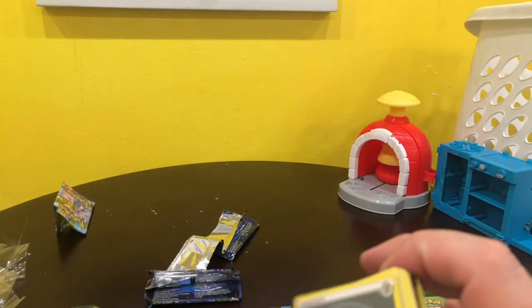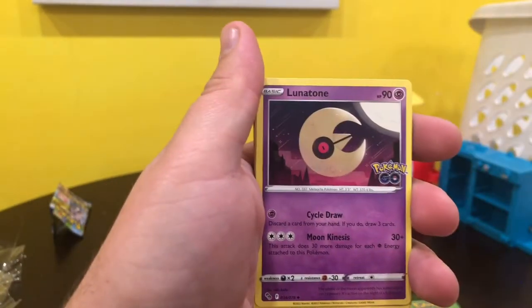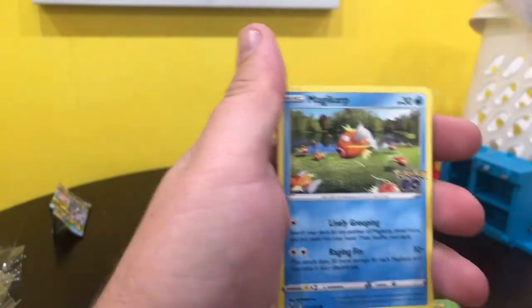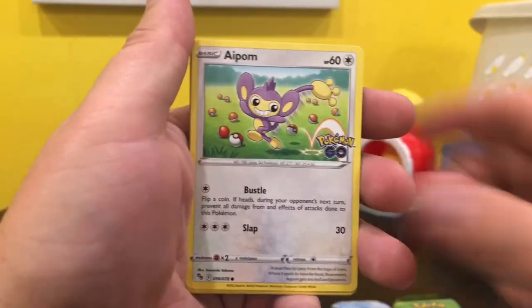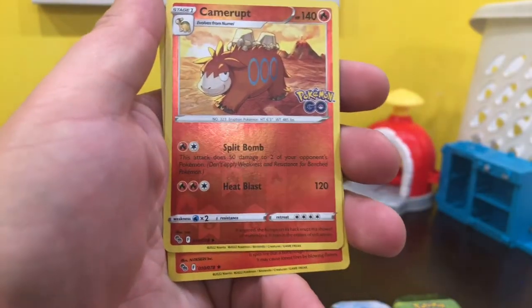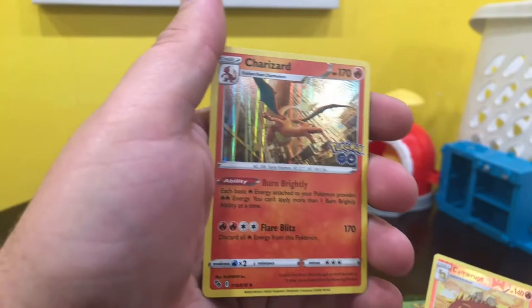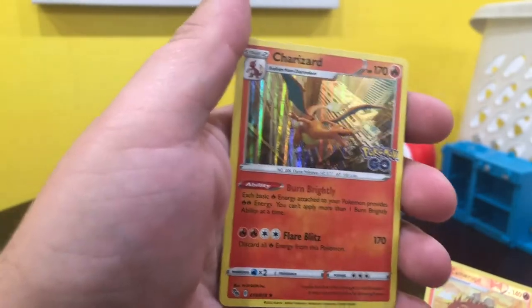Are we going to get another Ditto? Pokestop, Ivysaur, Lunatone, Bidoof, Magikarp, Aipom, Meltan, Squirtle, Charmeleon. And a Charizard — just a regular one, but still, it's a Charizard.